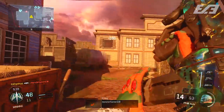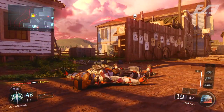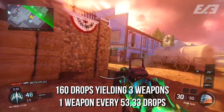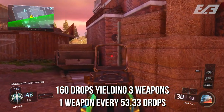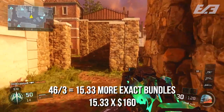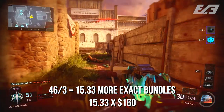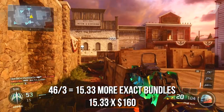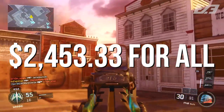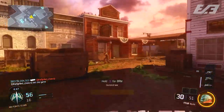Now let's look at the worst case scenario. In my worst big box bundle opening, I got 160 drops and only 3 non-duplicate weapons — one new DLC weapon every 53.33 drops. With 46 divided by 3, you'd need to repeat that 15.33 times. Multiply that by the $160 equivalent cost, and you're looking at $2,453.33 — a range of roughly $1,400 more on top of the best case.